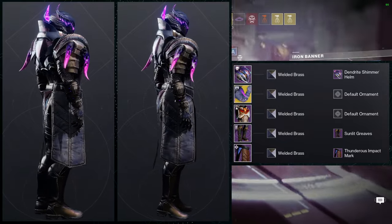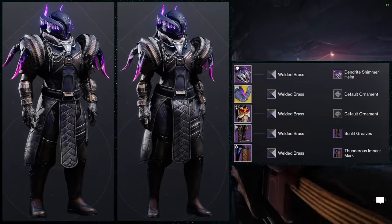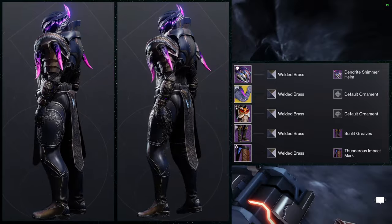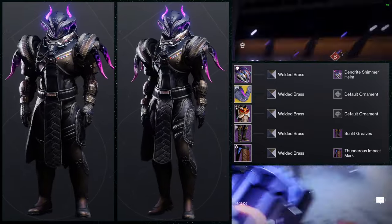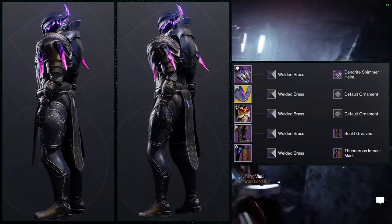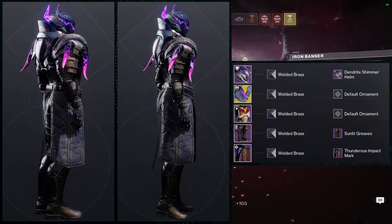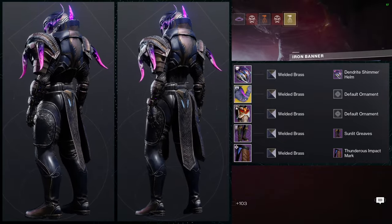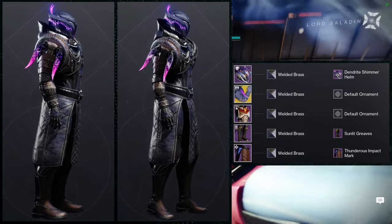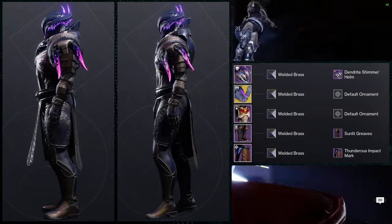The only thing I'd switch out is the shader — I wish we had a shader that replicated the Doomfang Pauldron's pink-to-purple effect on the horns. I'm sticking with Welded Brass because it has a really good purple, but a dedicated Doomfang Pauldron shader for those horns would be amazing. As for gender, I actually prefer the female version here — the arms on the male Titans are a little too big for this chest piece, whereas for the females the proportions feel just right.